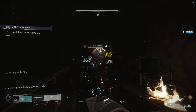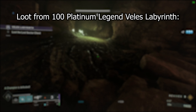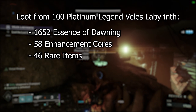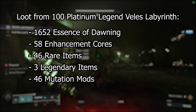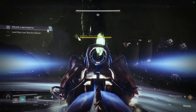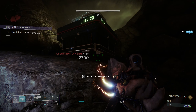Moving onto the loot — I'm going to go over the total drop numbers first, then break it down further. Overall, from 100 Platinum completions, I got 1,652 Essence of Dawning, 58 Enhancement Cores, 46 Rare Items, 3 Legendary Items, 46 Mutation Mods for the Season of the Hunt, and 23 Exotics. Not a bad haul. You may be wondering if this makes it worth running — I'll focus on Enhancement Cores, Essence of Dawning, and Exotics since those are the main draws.